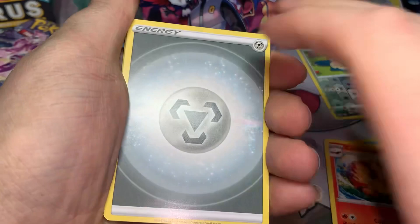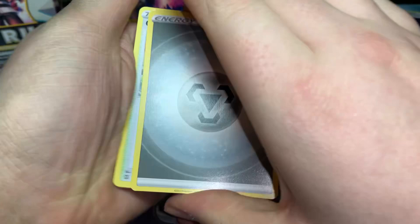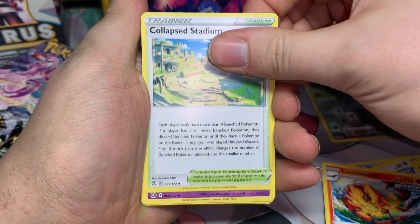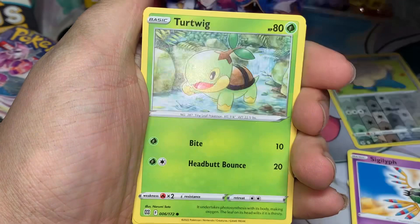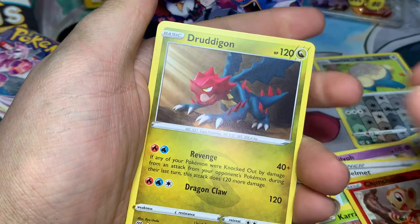Brilliant Stars — can we get Arceus or Shaymin? I haven't opened many Brilliant Stars packs so I really don't know. Metal energy. Collapsed Stadium. Shieldon, Pot Helmet, Turtwig, Medicham, Karrablast, Weavile, Paluch, reverse Chimchar, and a regular Druddigon — that's the one with the black border. That happens with some of the Brilliant Stars or Astral Radiance, where the code cards are sometimes wrong.